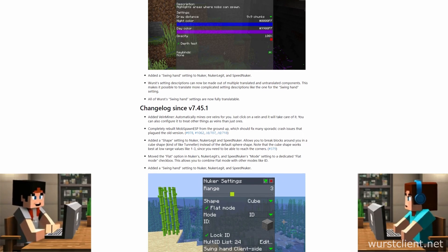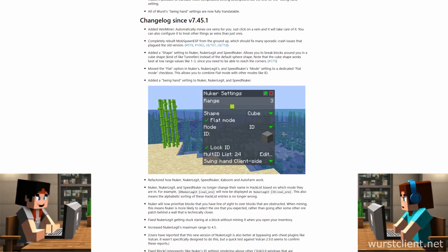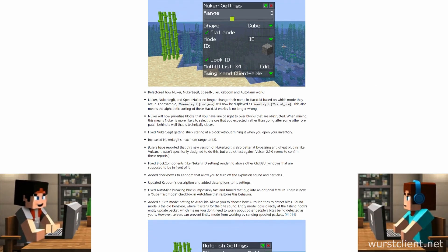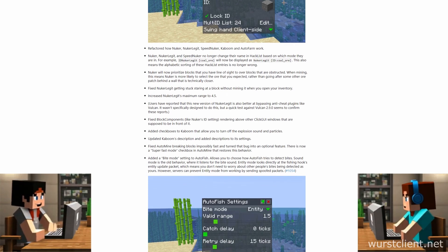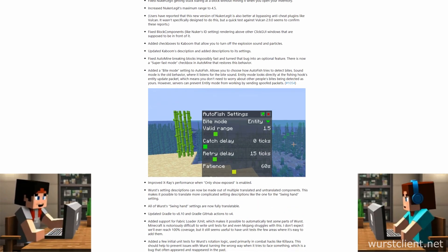For those new to the Worst client, it's basically a mod — a way to spice up your Minecraft experience. You can do all sorts of crazy stuff, from mining super fast to seeing through walls, like having x-ray vision but for blocks.